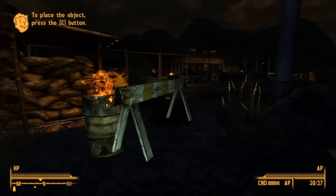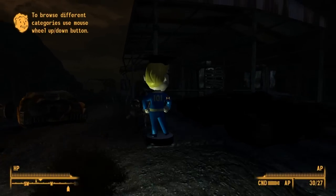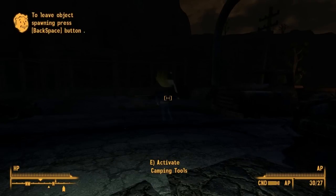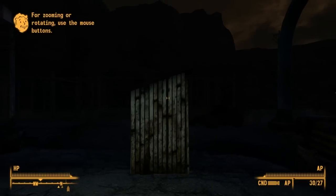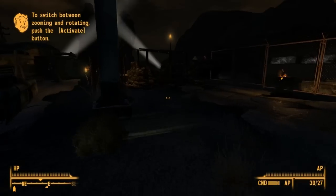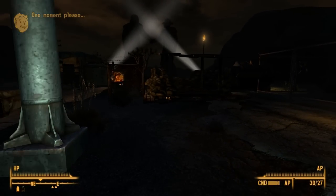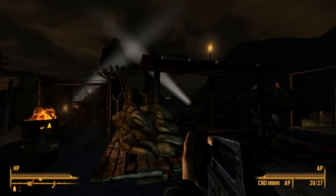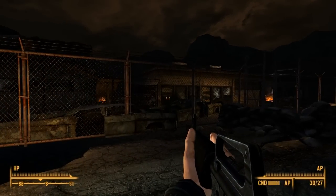If we were doing the other mode where we had to gather resources — this has like camping tools — we could build wells and stuff, and houses for our people. But since we're not doing that, we don't need to build any of that. As you can see, I've obviously changed this whole outpost here.